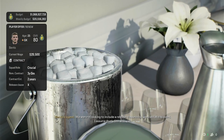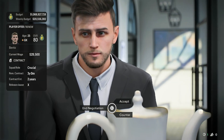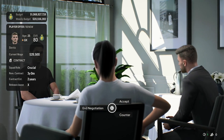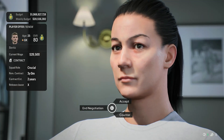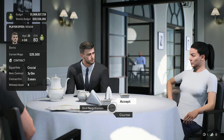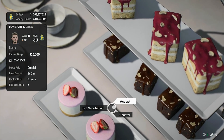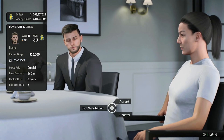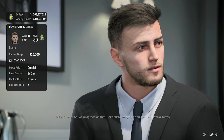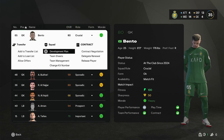Make sure under the release clause that it is set to X, which means no release clause, meaning another team can't just come in and pay the release clause to buy the player — if you want to keep the player for a long period of time. If the player doesn't already have no release clause selected, click the counter option and say no to a release clause. After the negotiations are completed, you now have the player for much longer.